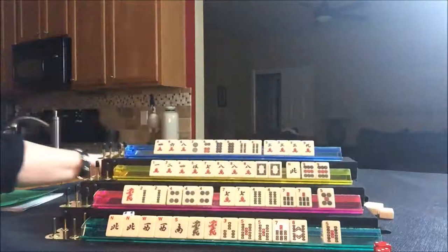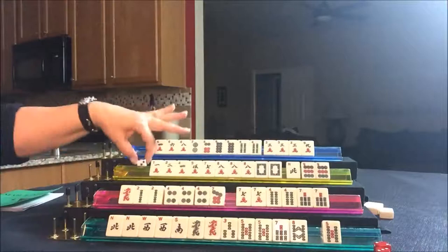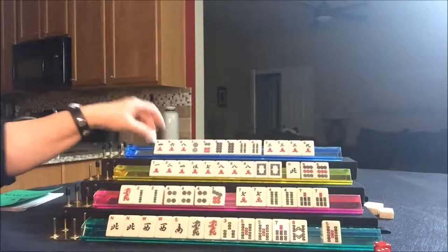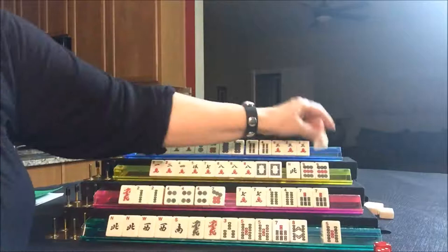Draw for South — they got the seven dot. Four, seven — they need a four crack maybe. Let's throw the five dot and draw for West — they got a two dot, not a keeper. Draw for North — they've got a six crack. They need pungs of each of the two, four, six, eight in two suits and then a pair of either twos or eights. Let's throw the nine crack.